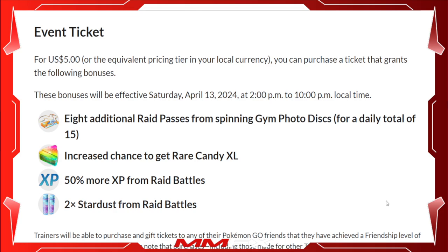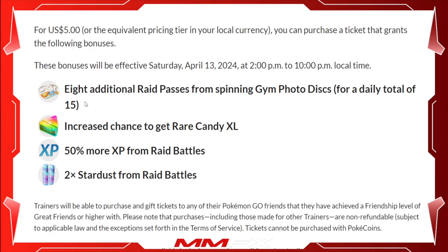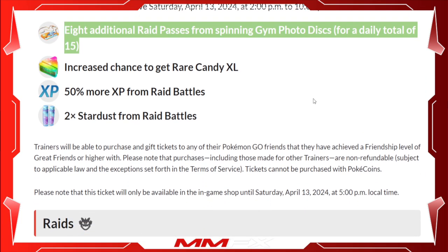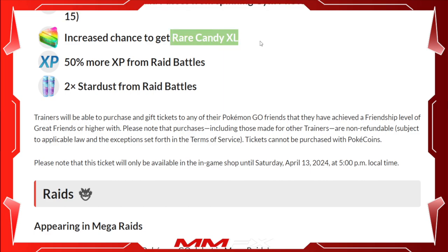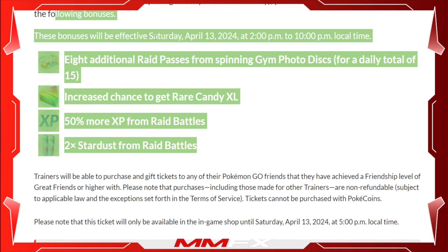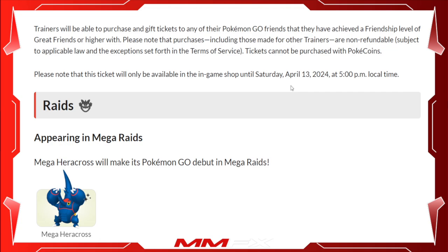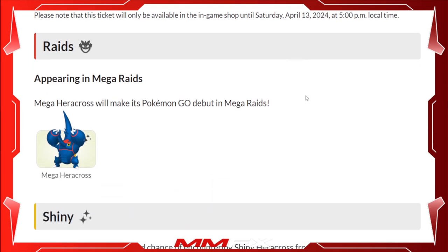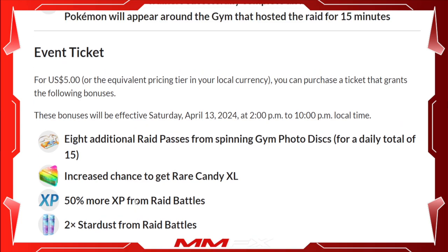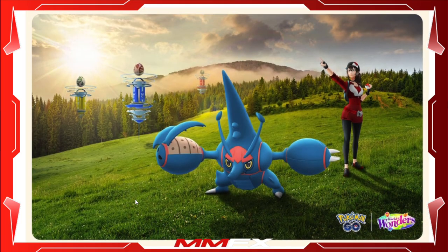There is a $5 ticket which gets you eight additional raid passes, an increased chance to get Rare Candy XL, 50% more XP, and 2x Stardust from doing raids. However, if you're willing to wait after the raid day, you'll be able to get eight more raid passes anyway, so it's not essential. The Rare Candy XL might be important though if you haven't been in an area where Heracross spawns — like me. I'm probably not going to buy the ticket since I won't have enough time to complete all 14 raids. The shiny Heracross has a really cool pink coloration and I'm looking forward to trying to find it.